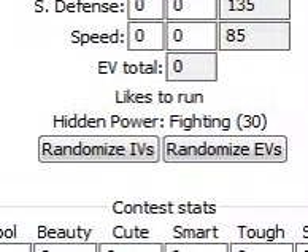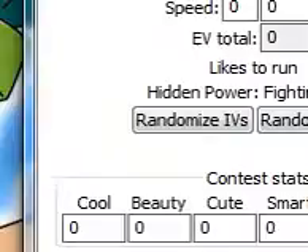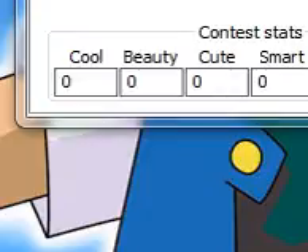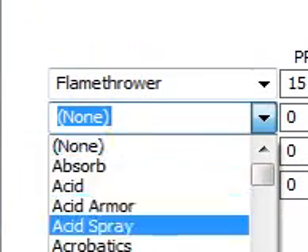You get a total of everything you want here. For the contest stats you can put 255, and the same on attacks — you can put Flamethrower or whatever move you want. There are all kinds of things you can put.